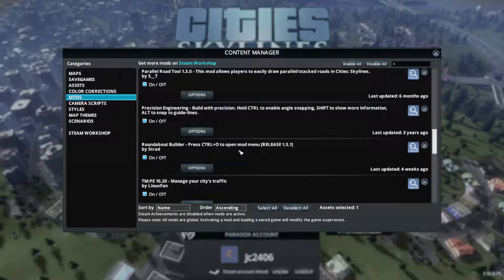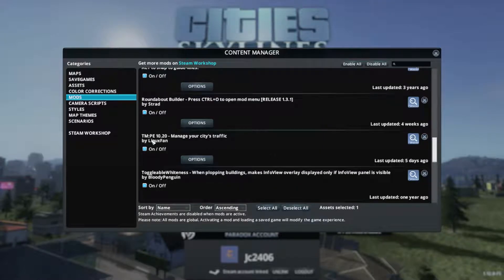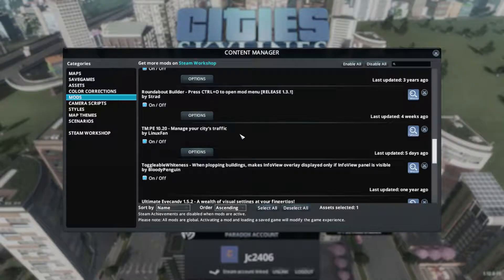The Roundabout Builder, because when you need to replace that T-junction or box junction with a nice, perfectly done, pre-set up roundabout, you just come to this tool. Click roundabout, because everybody knows roundabouts are better. Transport Manager, because the AI is crap. The AI loves to pick one lane over everything else, even if it's not the direction it wants to go in.